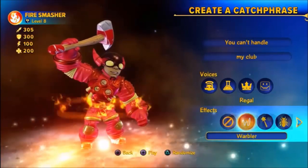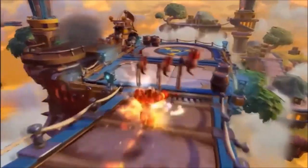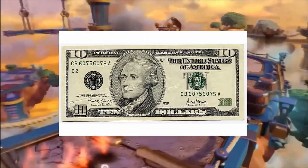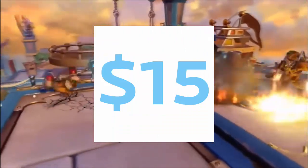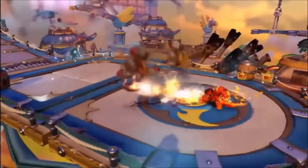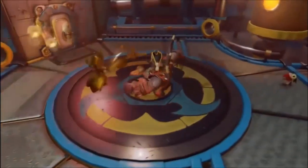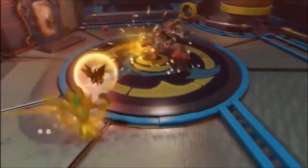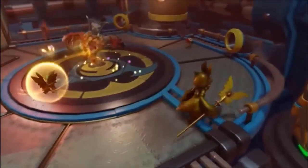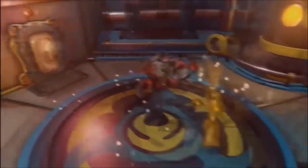Pricing for Skylanders Imaginators is pretty straightforward. Single pack Creation Crystals will cost $10. Creation Crystal triple packs we can only assume will cost $25. Senseis will cost $15 on their own, and adventure packs we can only assume cost $25. We will also have double packs, but we don't currently know what they will be, although we're estimating anywhere between $20 and $25. And as mentioned earlier, the general starter pack will cost $75, whereas the Dark and Crash editions will cost $100.